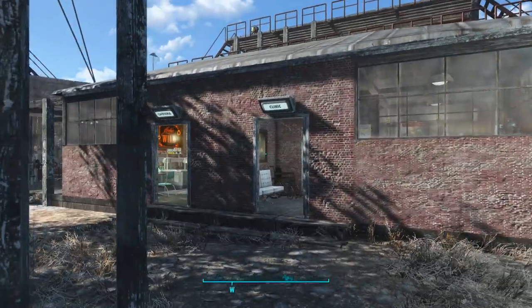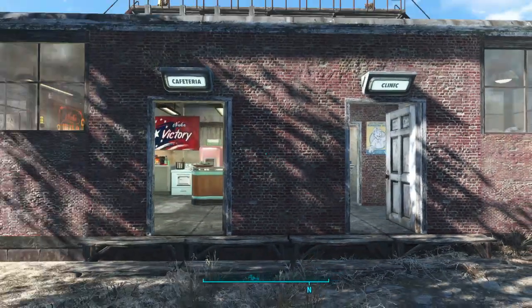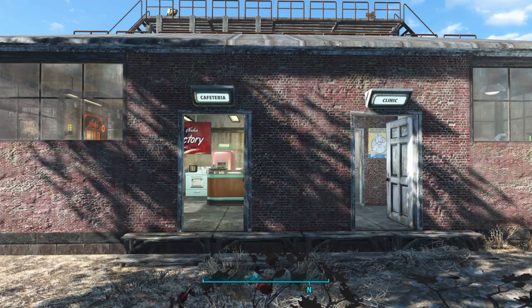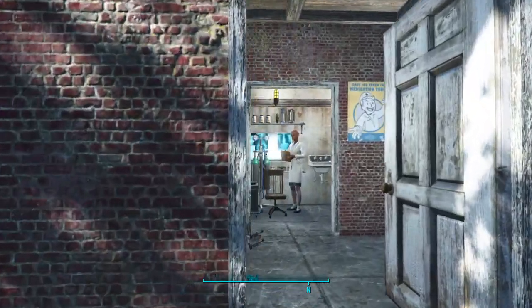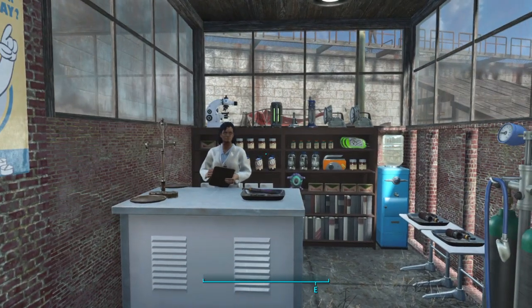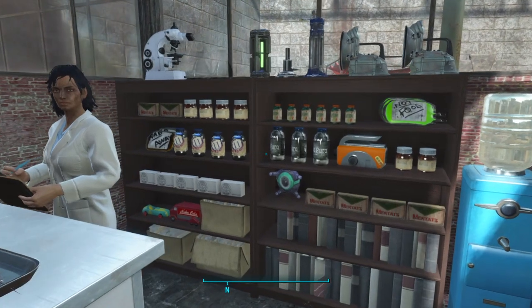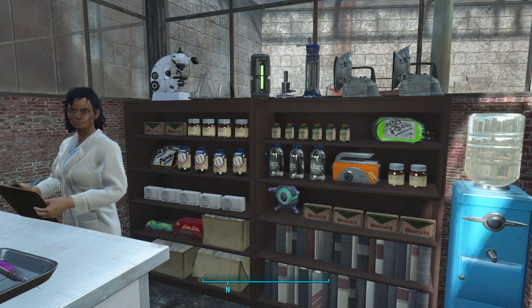Next we have our clinic and cafeteria. The Minutemen are providing good service in the Commonwealth, so they have a swanky headquarters with a decent clinic and surgery. There's our little clinic with our doctor, lots of reference books and medical files, a few toys to entertain any children that should visit, and some medicines and stuff.